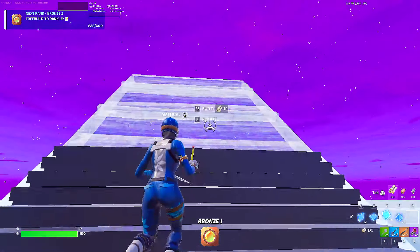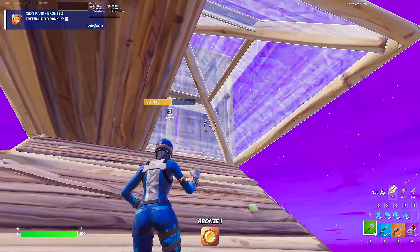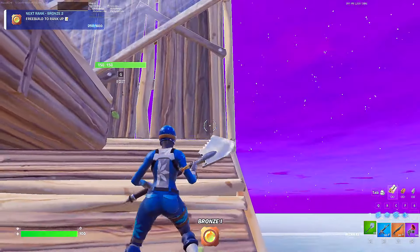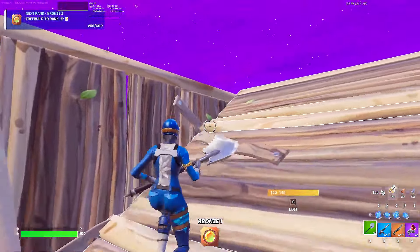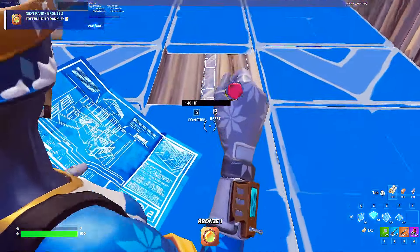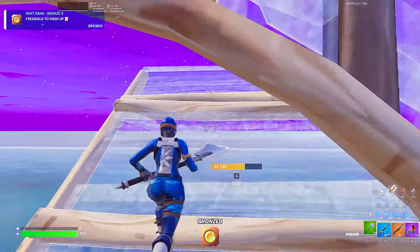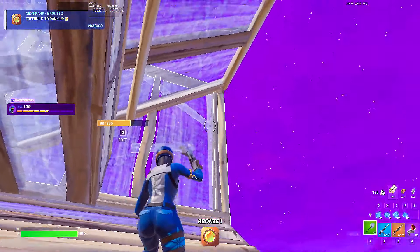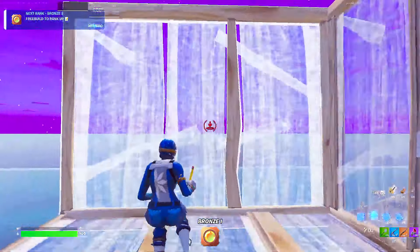The next retake is also pretty simple. You gotta do a triple edit again, but make sure that when you edit the cone you edit one tile — not both of them — because in my opinion editing both doesn't look as good. Then you drag walls like this, do a one-sided tunnel, go to the top, place a floor, edit the stair, place a cone, and do a side jump. So basically: triple edit, boom — one-sided tunnel — boom — side jump.